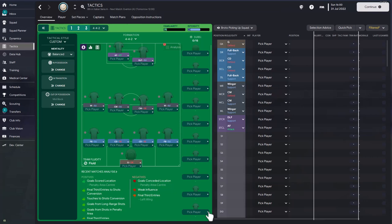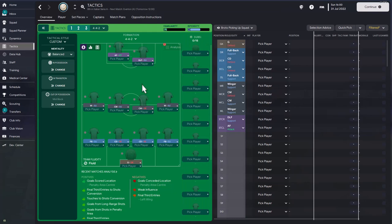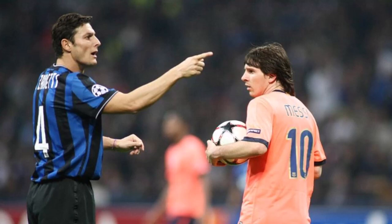The first thing we need to understand is the squad that Jose Mourinho had at Inter Milan. The goalkeeper was Julio Cesar, who played as a standard goalkeeper for most of the season. Jose's team were known to be pragmatic, very defensive and hard to break down — but that was mainly in the Champions League. In the league, they were quite balanced. The two central defenders were Walter Samael at left centre-back and Lucio at right centre-back. Maicon played as a flying wing-back on the right, while Javier Zanetti was a slightly more defensive full-back on the left.